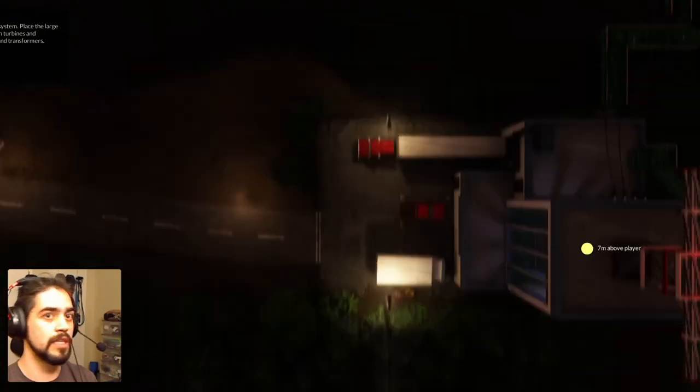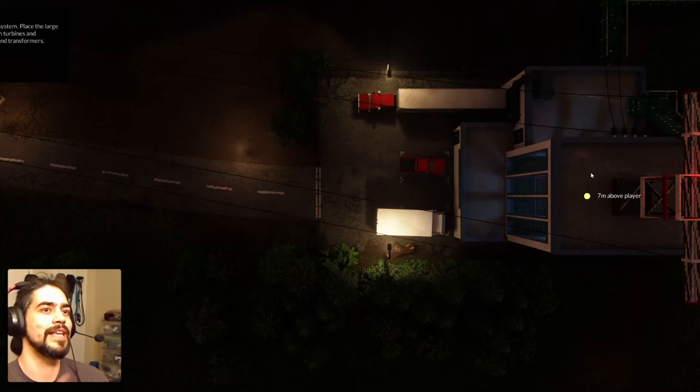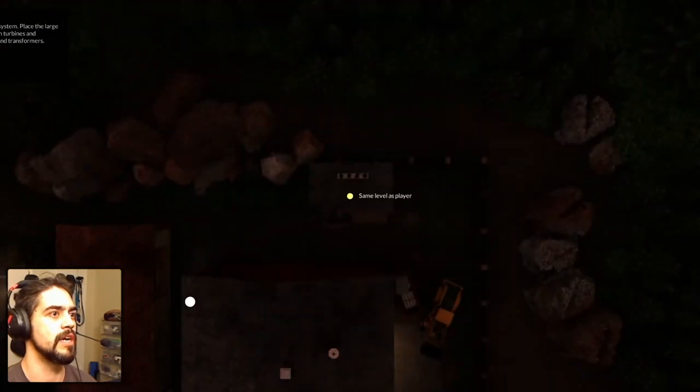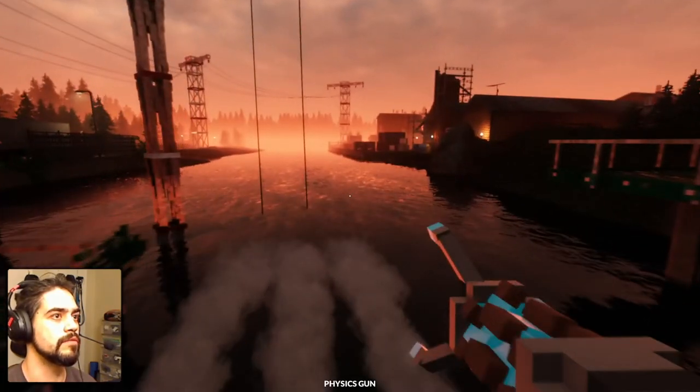After that detonates, we gotta go to the switchgear stations. This is the turbine, the power accumulator. We're gonna set that, hop over here and detonate, then go over to the switchgear stations without very much time. Those are already opened up — this one isn't. Let's go open that one up right here.